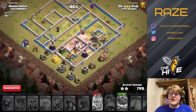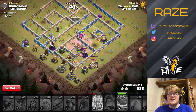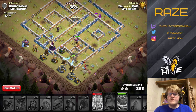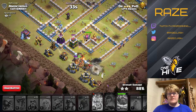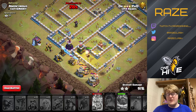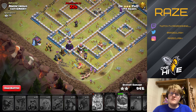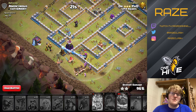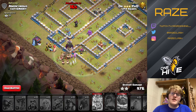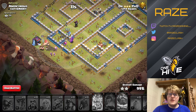It looks like we're ending on an inferno tower and a tesla farm, and we have 27 spectators at the moment — that tells you how important this raid was in the context of the war. We still have the king up and a bunch of miners. 29 seconds is plenty to take out the rest. We still have the PEKKA too, so plenty of cleanup troops and two heroes remaining means we're gonna get this triple.